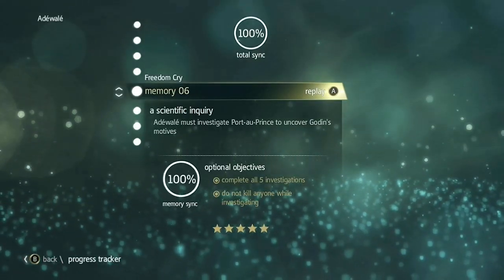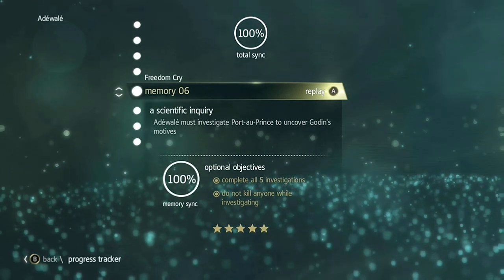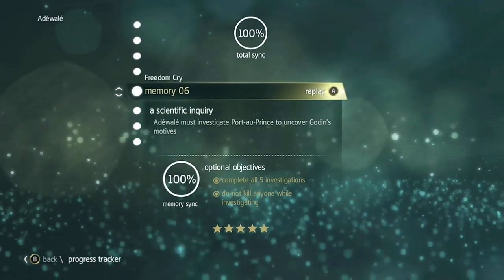Hey, this is Bastion with a full sync walkthrough for Assassin's Creed IV Black Flag. This is Freedom Crime Memory 6, a scientific inquiry. Your optional objectives are to complete all five investigations and to not kill anyone while completing your investigations.